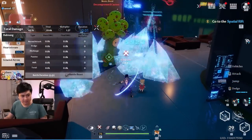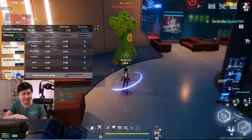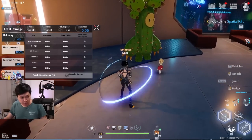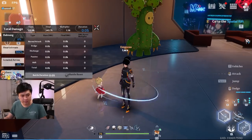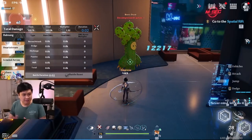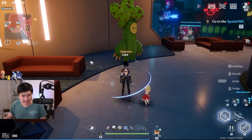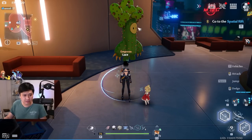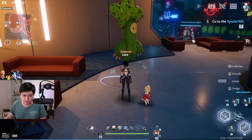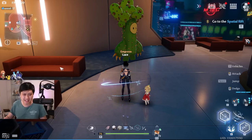So if you dodge, jump, and then cast - there are six hits and then another two at the very end. You want to position about a dodge and a half away to hit the E like that - big, big damage. On top of this double dipping, you also need to keep in mind that the range of that skill is actually extremely wide.